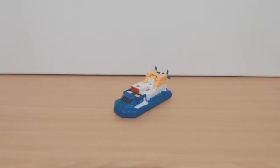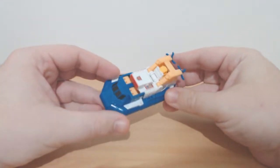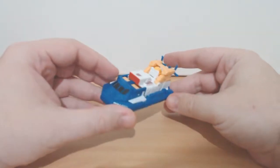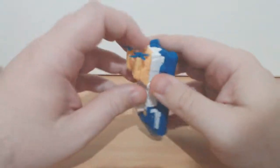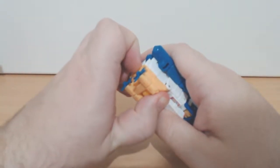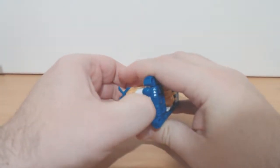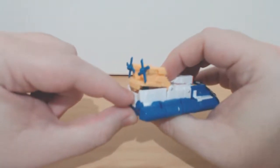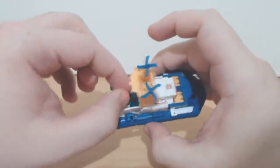Here is Sea Spray and he is pretty big for a Legends or Scout sized vehicle. He's actually pretty big — like a really small Deluxe or a really big Legends class. If you open up the back here, mine's really difficult to open. I think it's because this tab here is a bit too big and it gets dug into the white part. But anyway, you can fit a Titan Master in there.